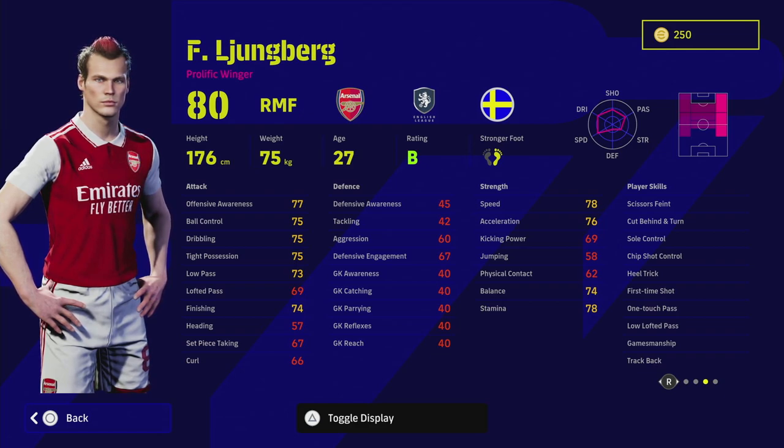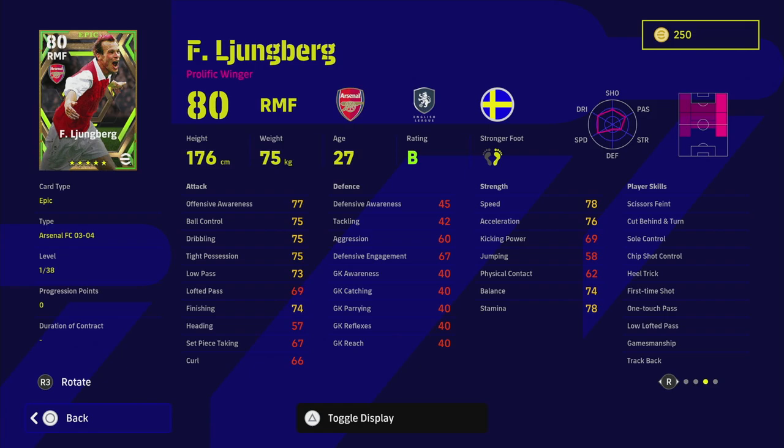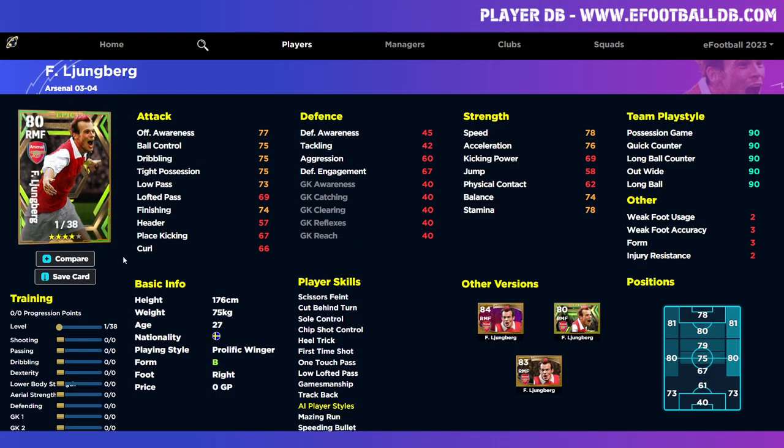He doesn't have double touch, which is a bit of a pity, but you can get him quite fast on the pitch, especially playing him as a winger. He has 38 levels to go, so we're going to take a quick look at him on eFootballDB, which has now been updated with all the correct players. We want to make him into an actual dominant winger — obviously you can play right mid as well, that was his registered position.